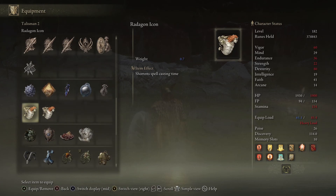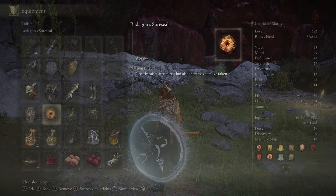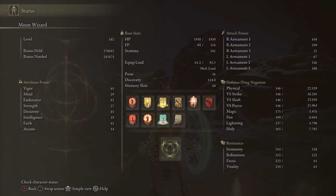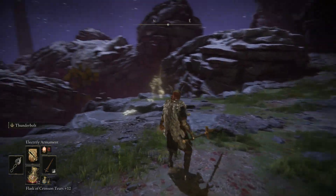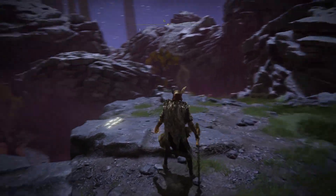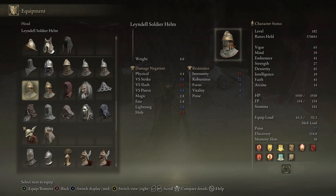Later on you can swap talismans for whatever helps — more incantations, faster spell casting time, or other useful skills. It's pretty flexible. But this build is absolutely crazy for just about everything in the game — bosses, AOE, single target, the overworld. PvP is a lot of fun with this build too, just because you have so much at your disposal.